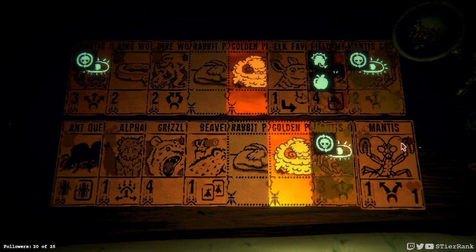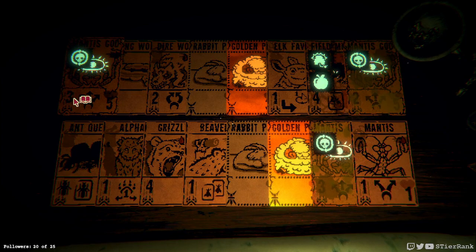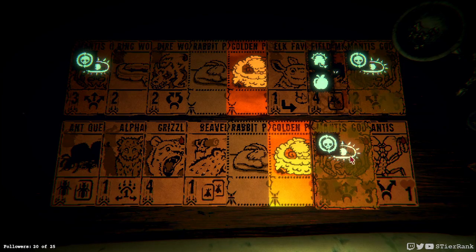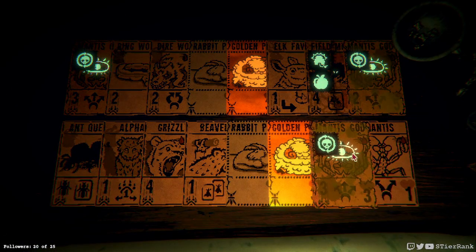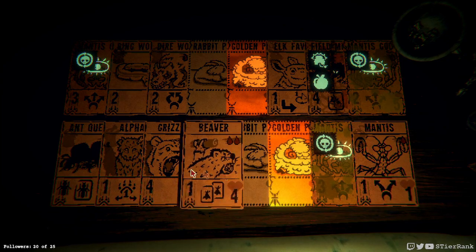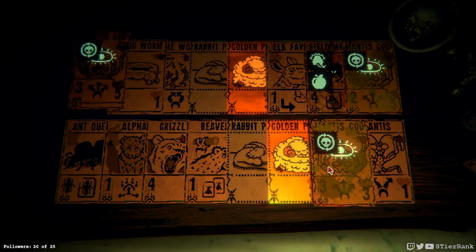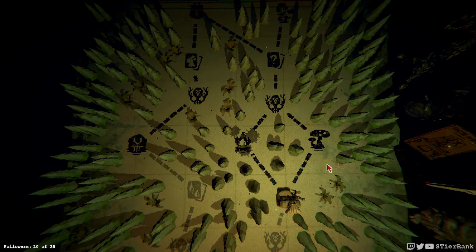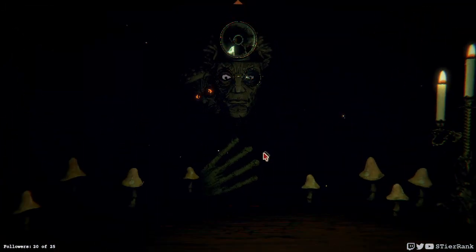I could use a duplicate event to combine up one of these Mantis Gods into like a five and eight, or a five and ten — that'd be wicked powerful. Or I could try boosting up something, maybe that mantis so we could have a row of nothing but manti — that would be pretty funny. I think I want to go this route and have a mantis — this is far too powerful.